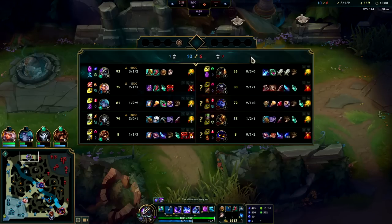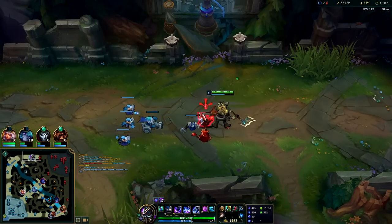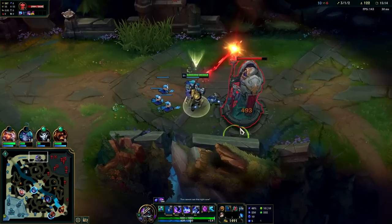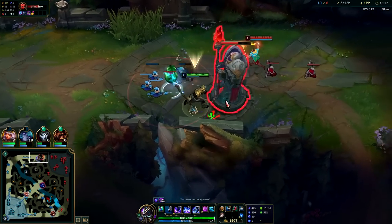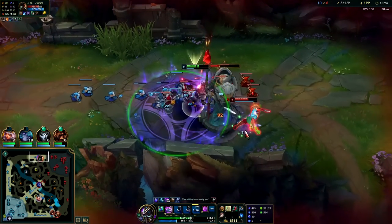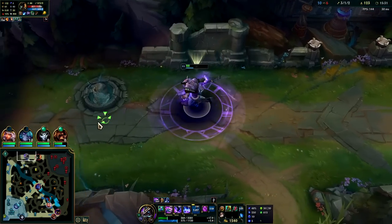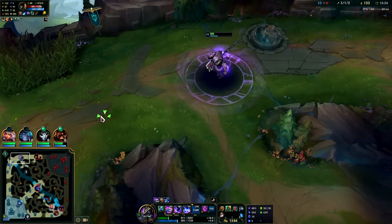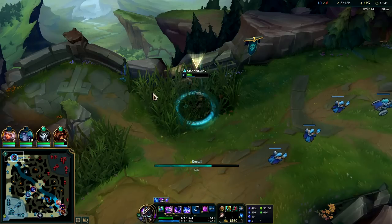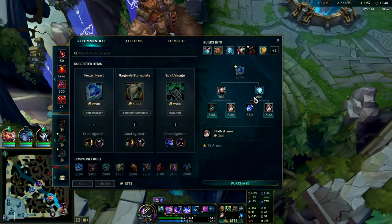This is gonna get super super scaling from here on out. Sorry bud, it's time for you to die. I actually missed heaps of Qs there - I Q'd a minion once and I Q'd the turret. You gotta turn on 'target champions only' - I hardly ever use it because I generally don't have that issue, but yeah, I gotta turn that on so you don't accidentally Q the turret. I could have killed him with three Qs but two of them didn't actually connect.